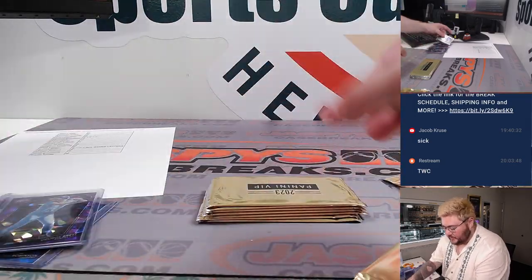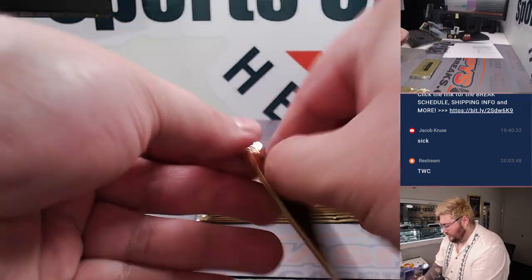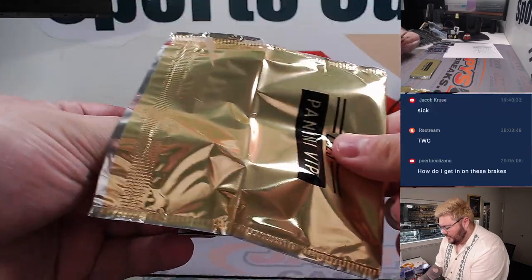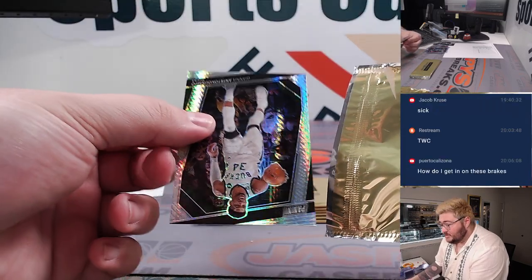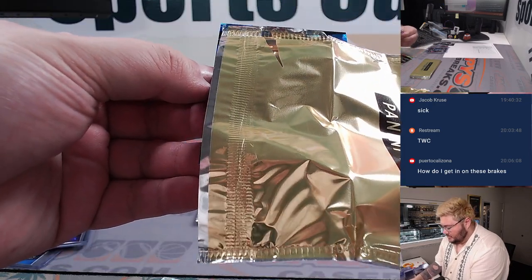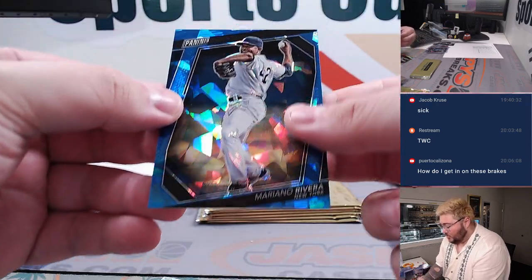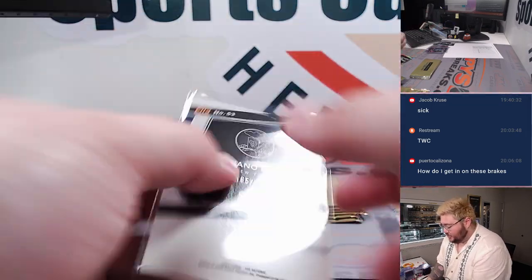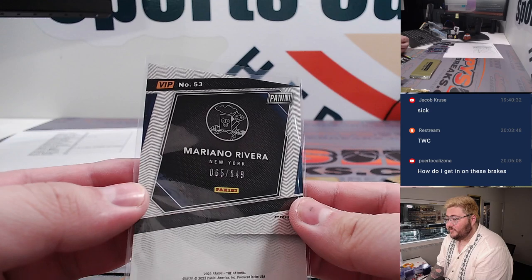Purple cracked ice. Go from the back again — Giannis on the high for one more G. Teal cracked ice — going to be Mariano Rivera, Spot M, going to Sean. 65 out of 149.